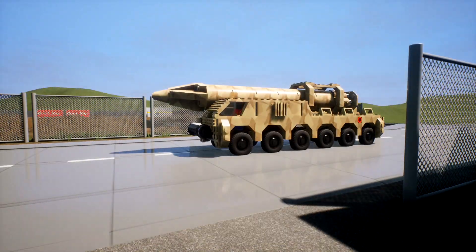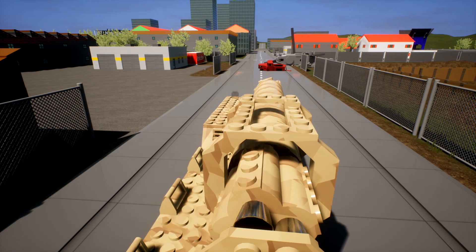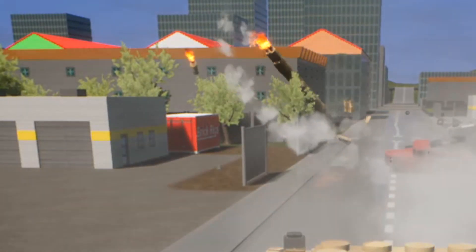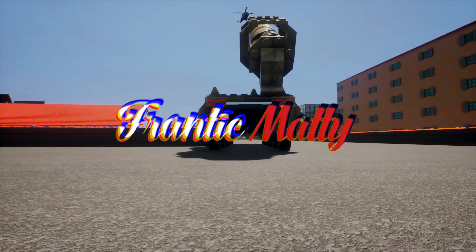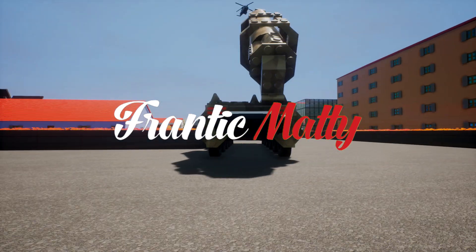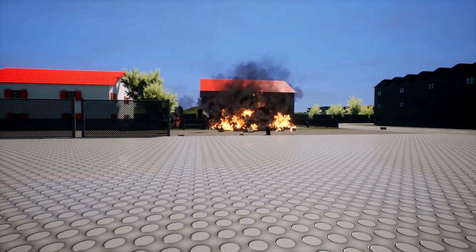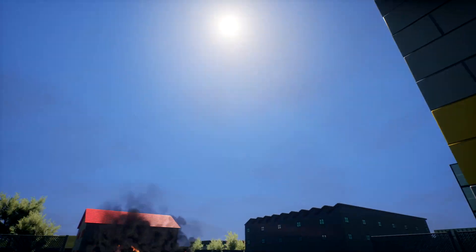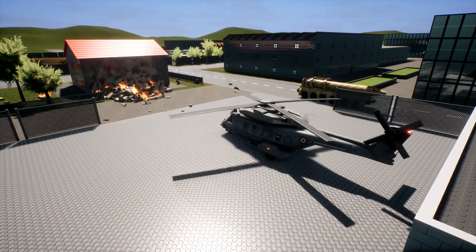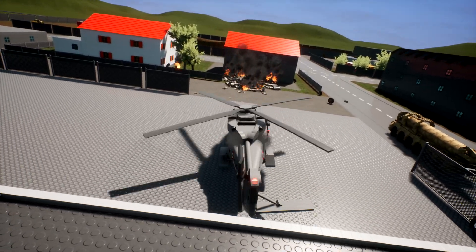We just need to do this — okay, we missed. We demolished a building; I was aiming for the pickup truck. Anyway, we need to get ourselves a helicopter and a pickup truck and then we're gonna go for a little explore. Here's the helicopter we are gonna be trying out today. Let's go ahead and move it sideways just a little bit.